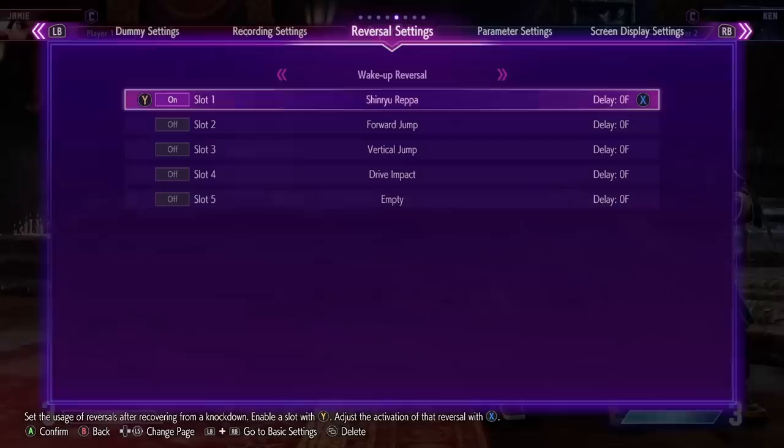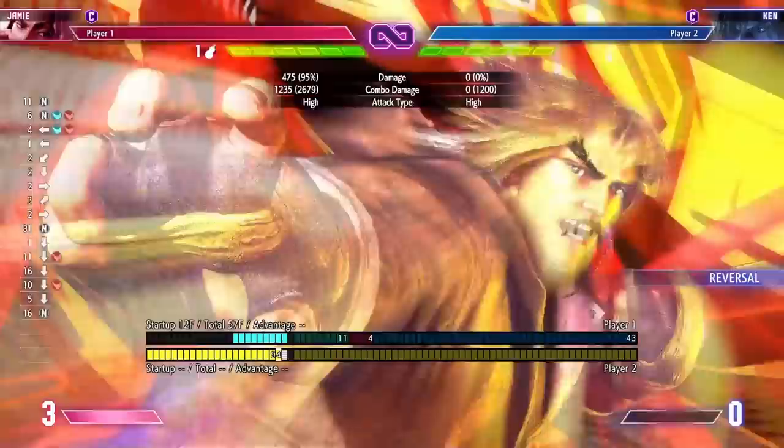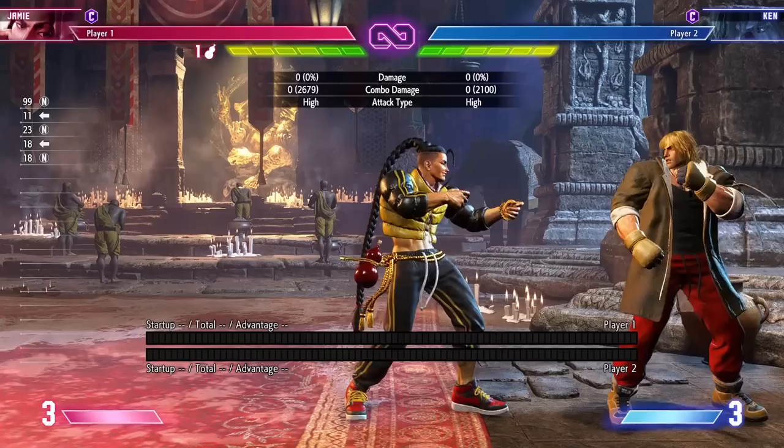There are some supers that will hit you though — Ken's level 3 super will still hit here in most cases. Just something to keep in mind. But overall, use dive kick in the corner. You only need level one drink to do it, so it's probably one of your strongest tools.